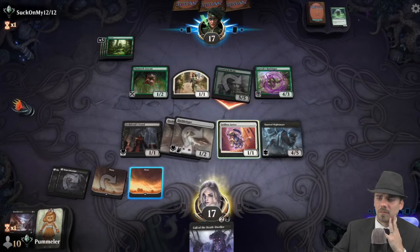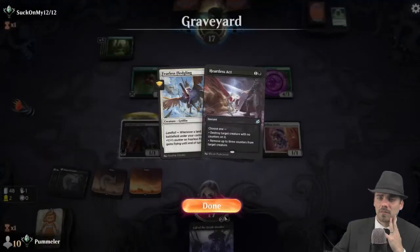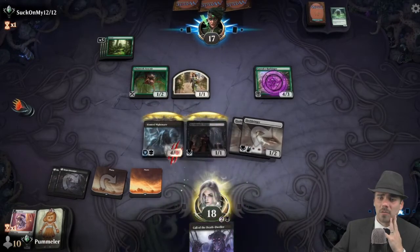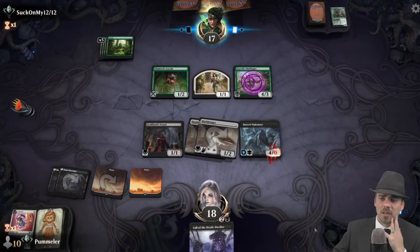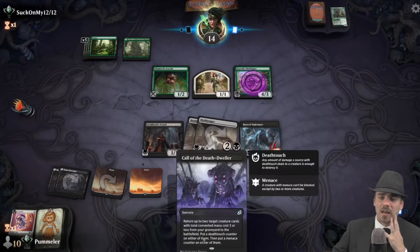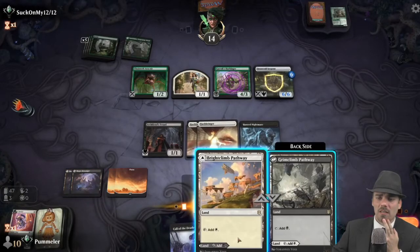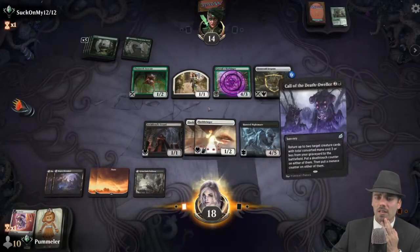Opponent gets in. Sure, we block. We will give our Hunted Nightmare indestructible and gain a life. Our opponent could have a kill spell but it won't go on the Hunted Nightmare. The Archfiend's Vessel getting killed would actually be kind of a benefit right now — we get to Call of the Death-Dwellers. Oh, Stone Crawl Serpent is actually quite problematic — unfortunate.